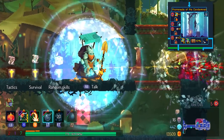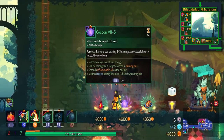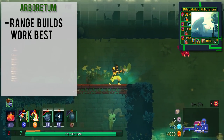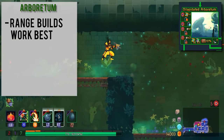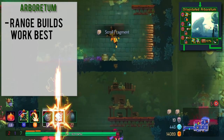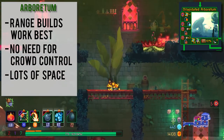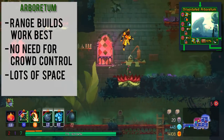Arboretum is basically the stark contrast of Toxic Sewers — there's a lot of open space with high emphasis on mobility. You will excel here if you have a ranged setup, although there are some exceptions. You do have to deal with Thornies: if you hit them in the back, you will take damage, though this is not the case with a ranged setup. You don't need crowd control to make it through this biome. Any type of bow is well suited here, so think of this as the direct opposite of Toxic Sewers.